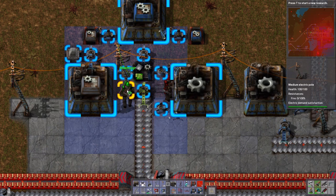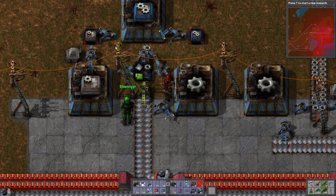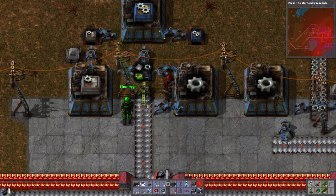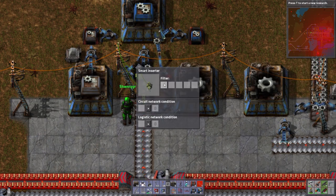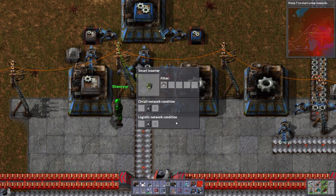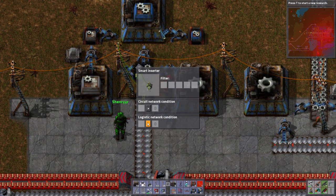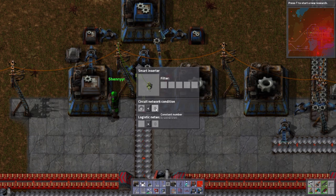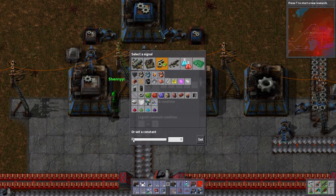Now I'll use another green wire, click on the electric pole, then click on the chest. This wire network is now running to the chest. The green always goes to the top of the pole, red always goes to the bottom, and the power goes in the middle. Now we can set the circuit network condition on the inserter. One option would be to filter it to only work with iron — it'll only pick up iron. But what we actually want here is the circuit network condition, so that if the iron plates in the chest are less than 100, the inserter is permitted to work.